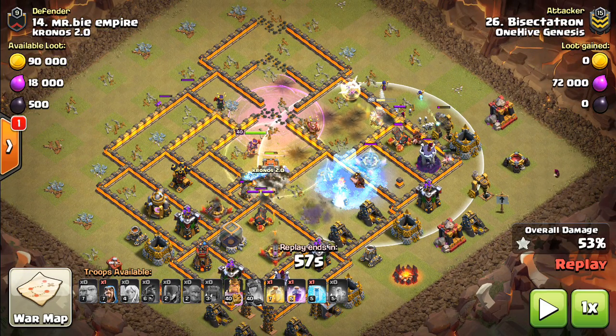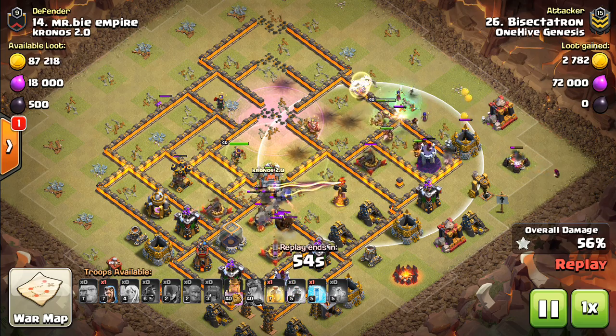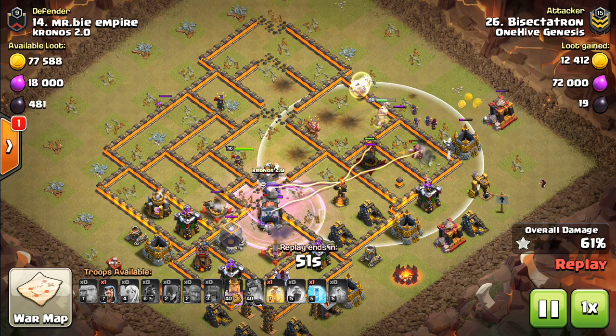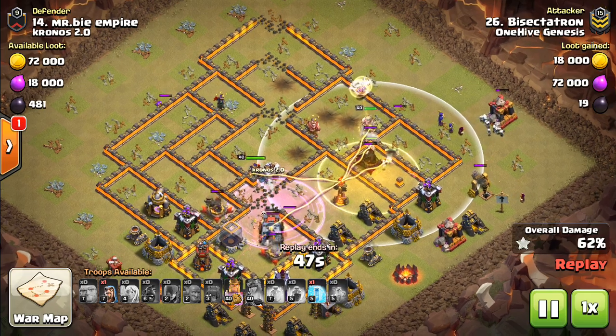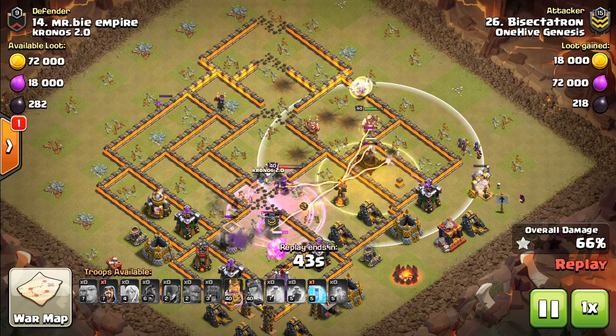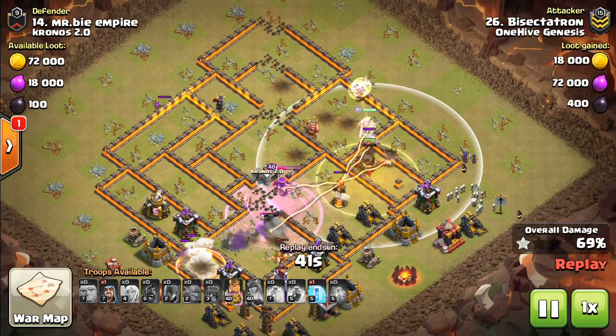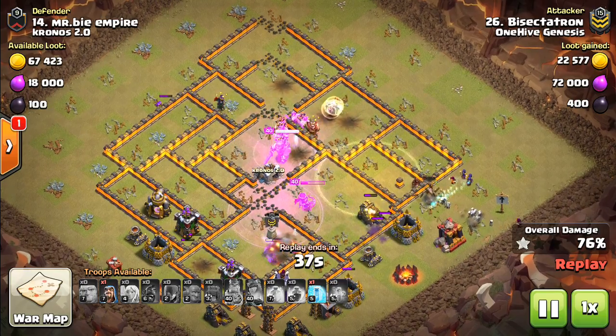The skeletons can't quite tank sufficiently, so we send in the hogs with like one heal spell sometimes to basically take out a small part of the base and protect the witches. That way the witches will make it all the way to the back end of the base — it's a very nice technique. The spells were not used that well here; that one rage didn't really get a whole lot, and the bowlers that come out of the wallwrecker will get a little value from it. That one heal only got a few hogs in it, so not even the best spell placement, but it doesn't really matter. This is a very good strategy for having room for error.